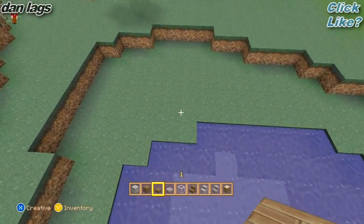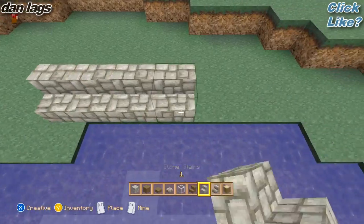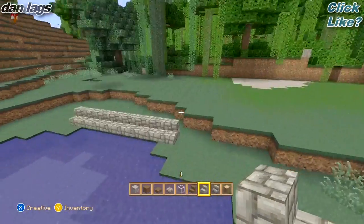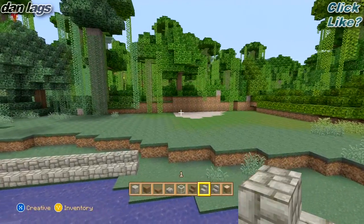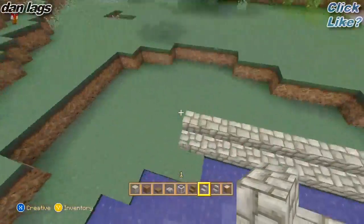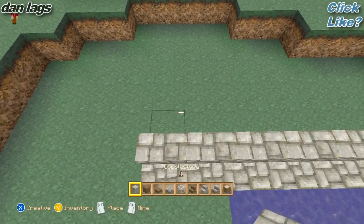I am going to start off by placing some stone stairs along this area. I'm going to kind of make two different sections here. These stone stairs are going to come across, and I want to make this maybe 11 wide, so let's see how many this is.